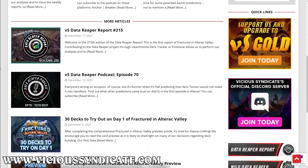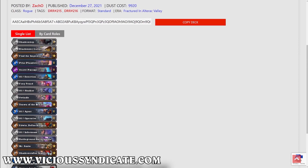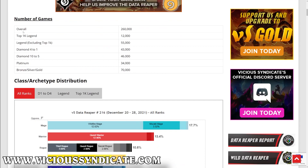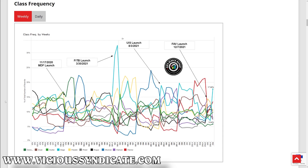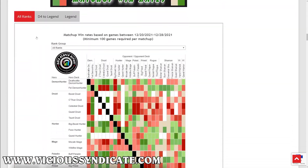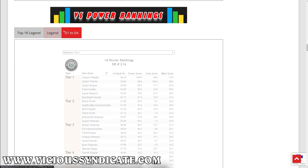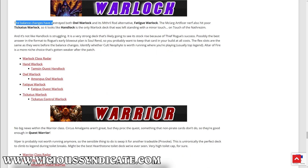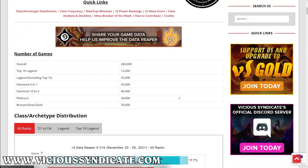Another fantastic site is Vicious Syndicate, which curates deck lists they think are the best in the game based on data. Every single week, Vicious Syndicate does a Data Reaper Report, which not only shows deck lists but also gives you the class/archetype distribution, class frequency, matchup win rates, power rankings (a tier list), class analysis, how to use the deck lists, and their meta breaker of the week.